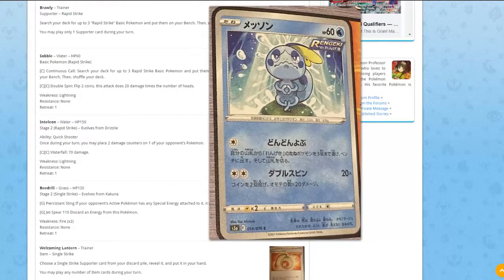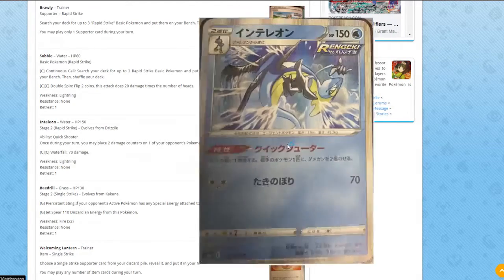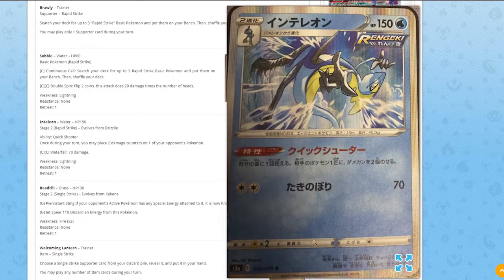Next we have a new Sobble line. Sobble is a Rapid Strike card — its first attack, Continuous Call, costs one Colorless: search your deck for up to three Rapid Strike Basic Pokémon and put them onto your Bench. It's like Call for Family but better. The second attack involves coin flips, which isn't important. The first attack is really solid.